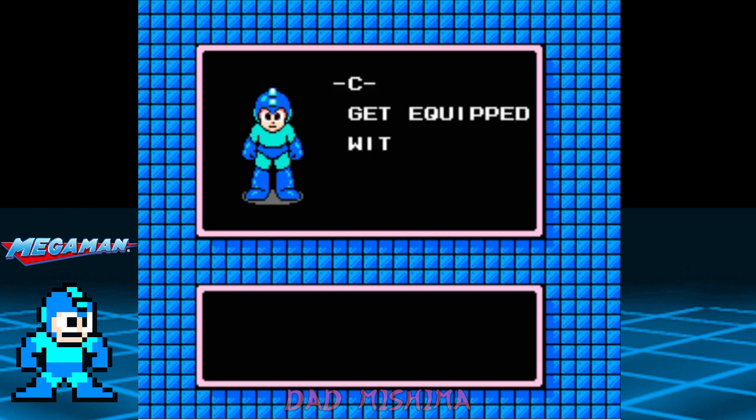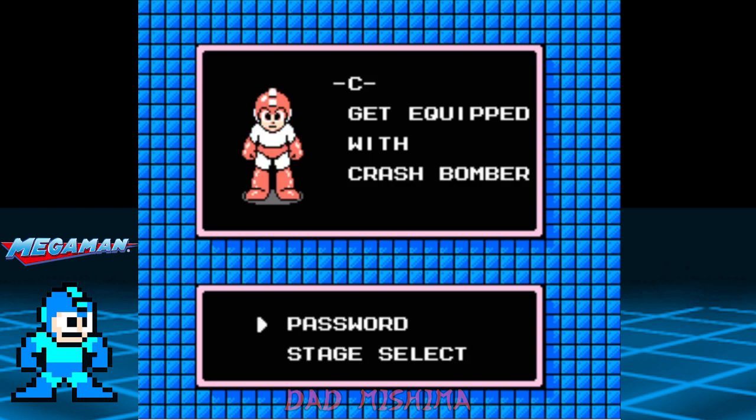With the Crash Bomb now in hand, that means we can break those weird-looking walls. Now with Crash Man out of the picture, let's go pay a visit to Wood Man to give him a handshake as well.